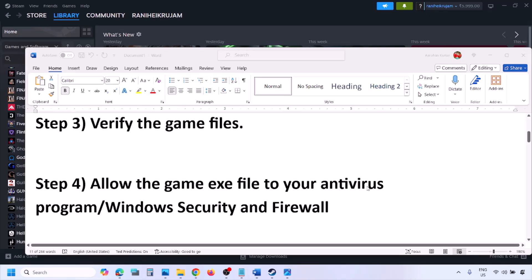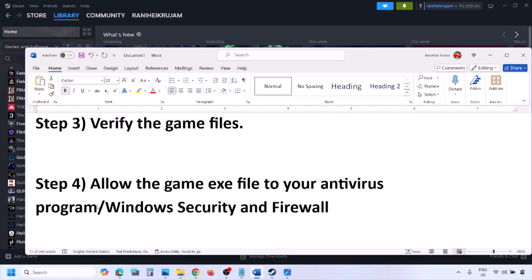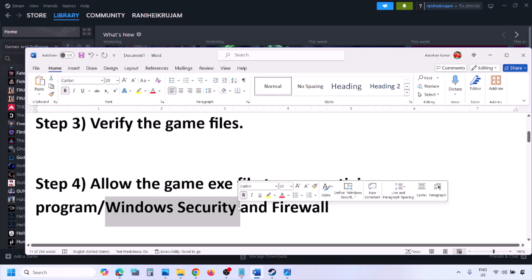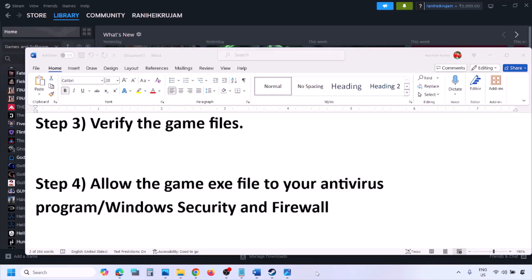The next step is to allow the game exe file in your antivirus program. If you have any third-party antivirus like Avast, Norton, Bitdefender, McAfee, or whichever antivirus you're using, make sure you allow the game exe file. If you're using Windows Security, allow the game exe file to Windows Security.